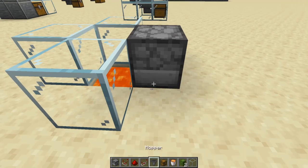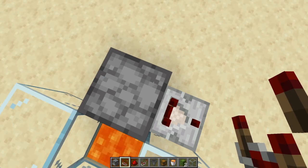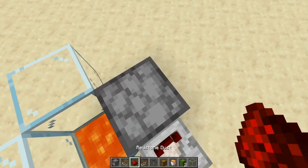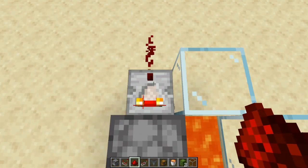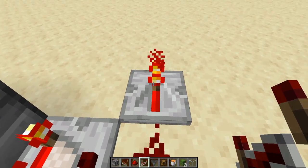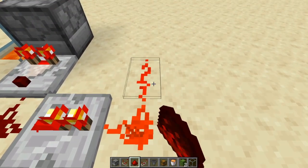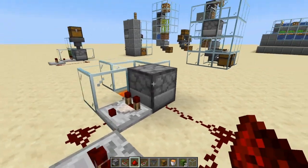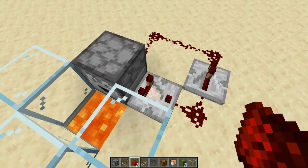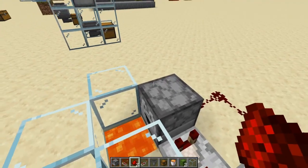Once built, you use a redstone comparator. The comparator senses a signal from behind — when there is one item in the dropper it outputs a signal strength of one, which doesn't travel far, so you need a repeater. Put the repeater here, then another redstone dust to continue the signal, starting at power 15, looping back to power the dropper. Every time an item goes into the dropper, the comparator detects it and fires the dropper to spit the item out.